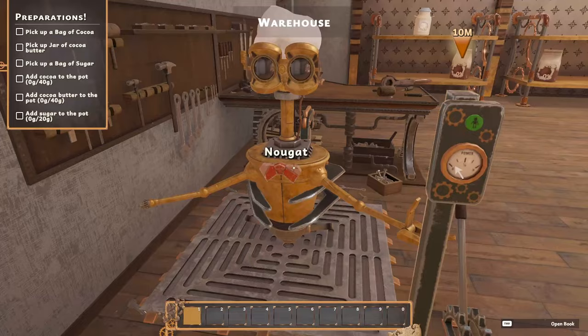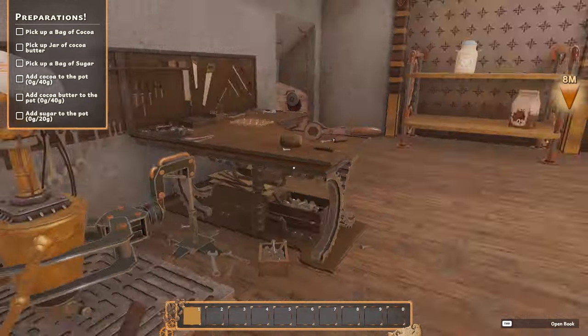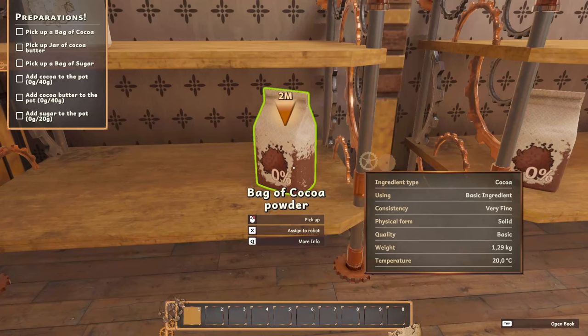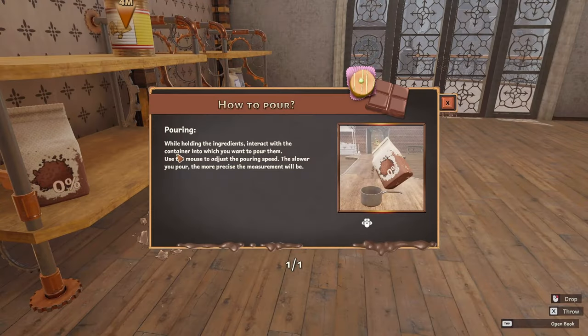We have a robot. Nougat. Pick up. Pouring: while holding the ingredients, interact with the container in which you want to pour them. Use the mouse to adjust the pouring speed — the slower you pour, the more precise the measure will be.